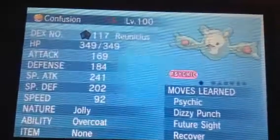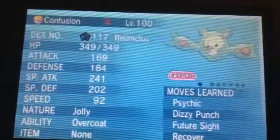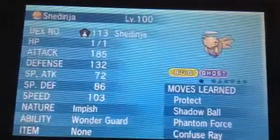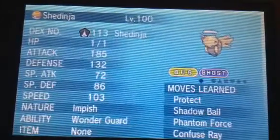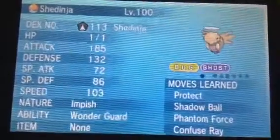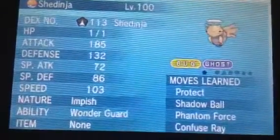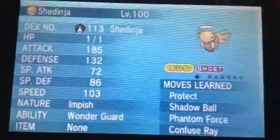Reuniclus, nicknamed Confusion, level 100. Ability Overcoat. Moves are Psychic, Dizzy Punch, Future Sight, Recover. Then there's Shedinja, nicknamed Shen Ninja, level 100. The reason I couldn't nickname this is because when you level Nincada up to level 20, it evolves into Ninjask, so the Ninjask gets the nickname, but Shedinja does not. Ability Wonder Guard. Moves are Protect, Shadow Ball, Phantom Force, Confuse Ray.